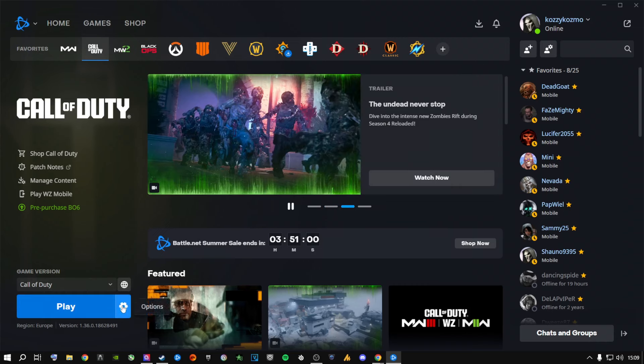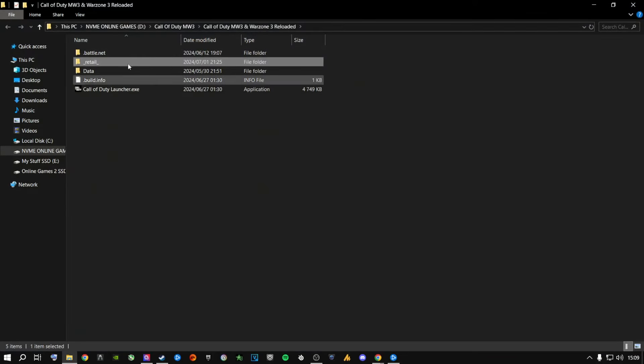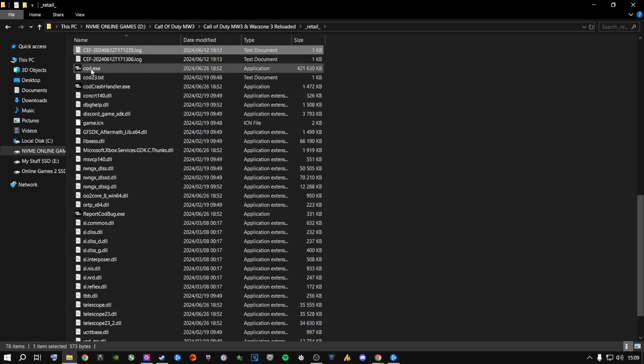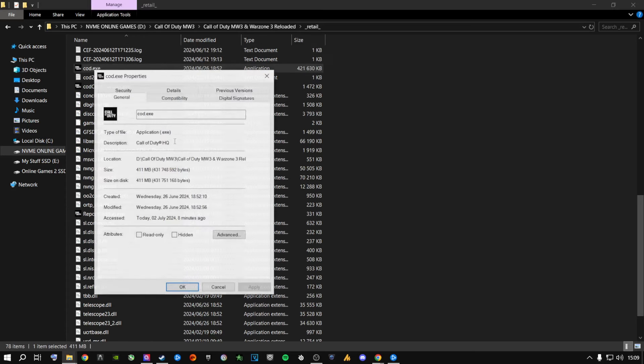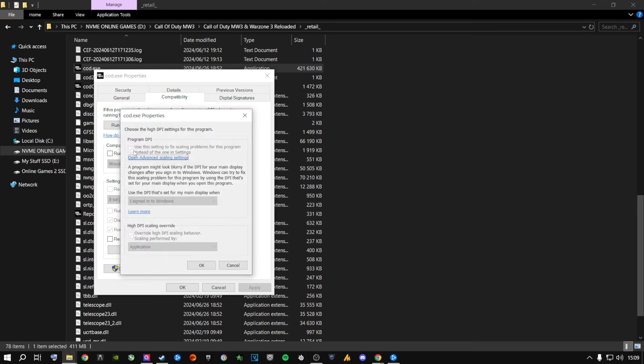If your game still crashes, click the Options gear icon and go to Show in Explorer. This opens where your game is installed. Go inside, press C to find COD, right-click it, go to Properties, then Compatibility. Check Disable Full Screen Optimizations and Run this program as Administrator, then click Apply for all users.